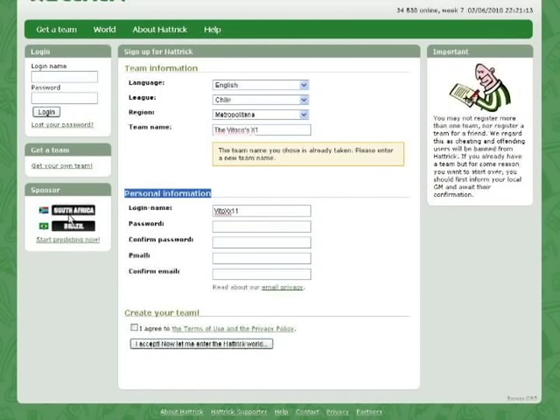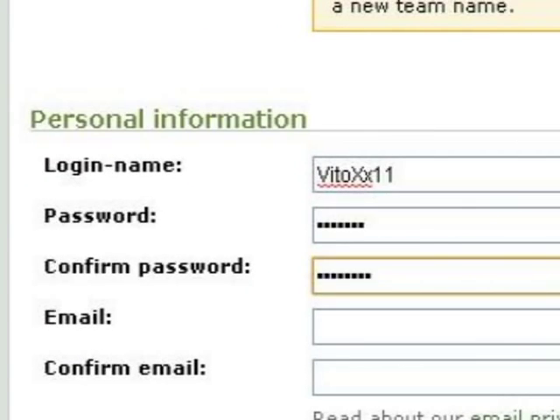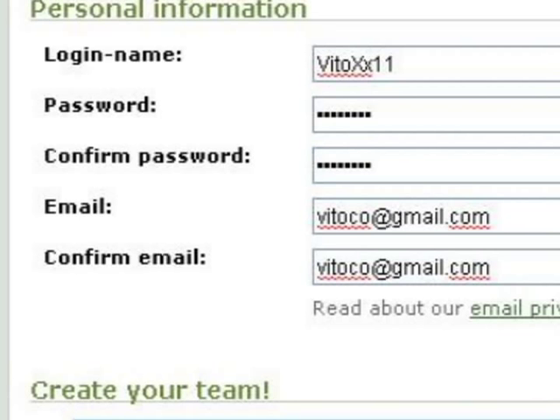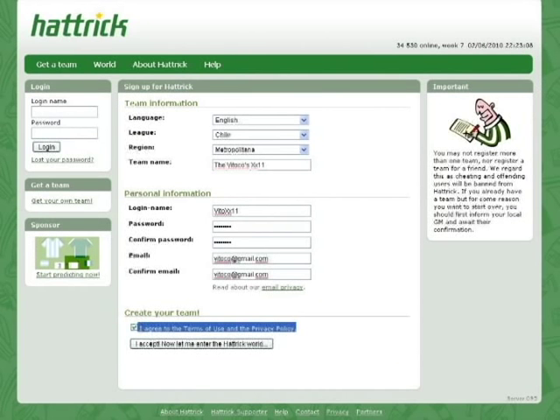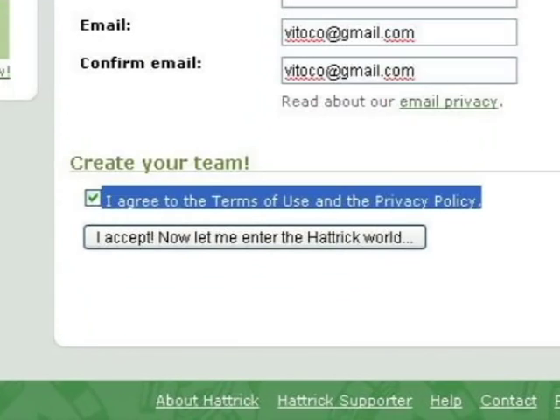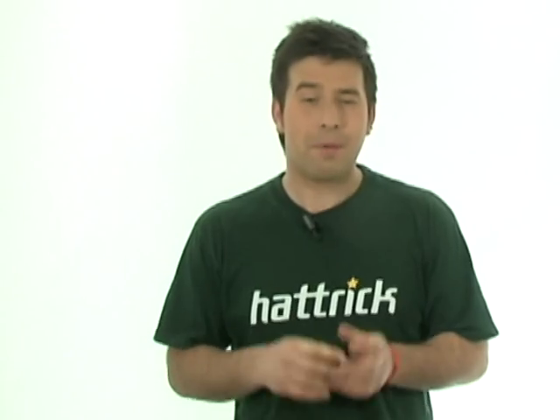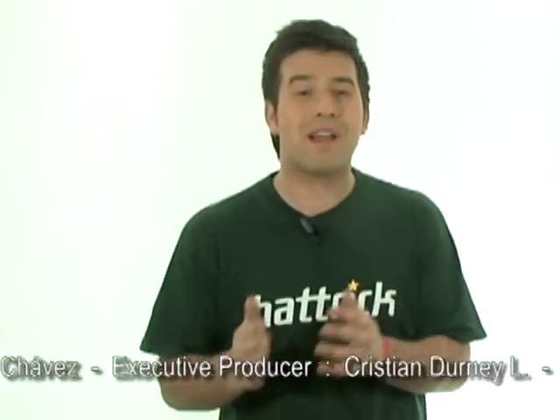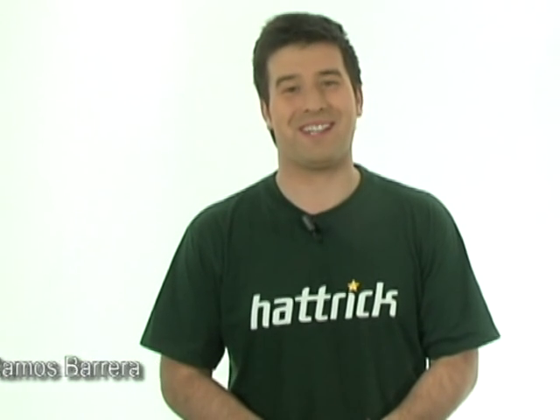Personal information: choose a nickname of at least five characters. Password — this is the security of your team, do it correctly. Confirm the password. Add a zip or postal code. It is very important to include your real email address so you can validate the account. Don't forget to click on the Accept Conditions box. Please remember, your team validation could take a few hours to several days, so be patient. It's worth it.